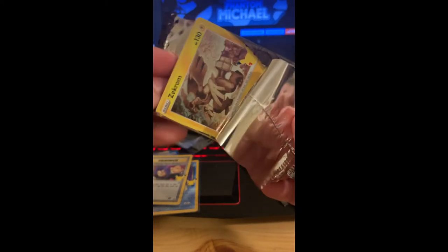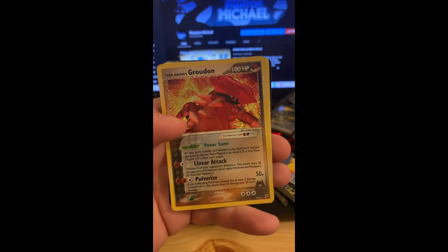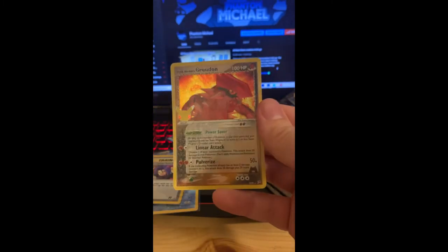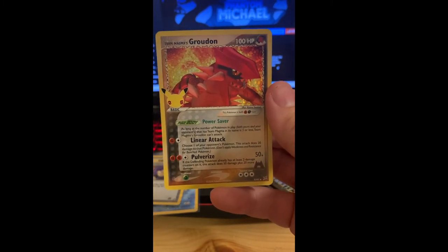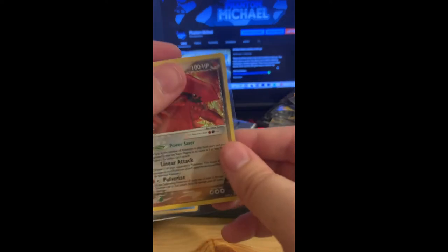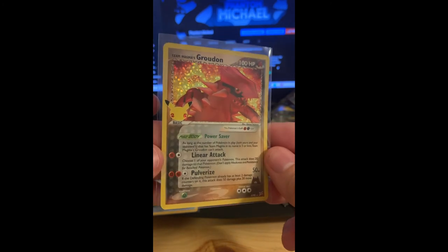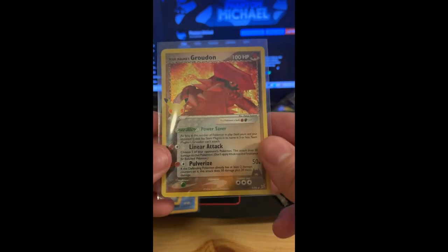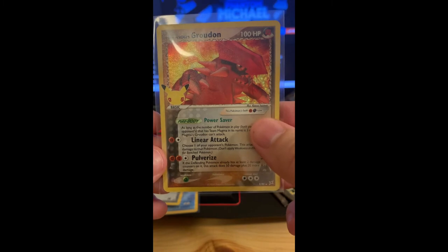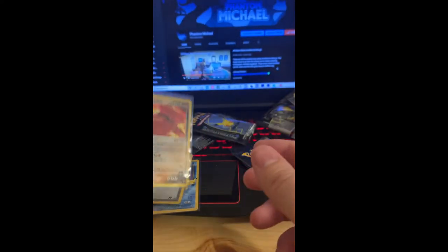All right, that pack didn't come open very carefully. Zekrom, Kyogre — another one! Another one — and the Mew. Look at that guys: Team Magma's Groudon! We're getting our luck back. I do have an original one of these but it's not holographic. Linear Attack and Pulverize — I remember the Team Magma/Team Aqua set; I actually have quite a bit of cards from that original set too. Groudon is both Fighting and Dark type, which is pretty crazy.